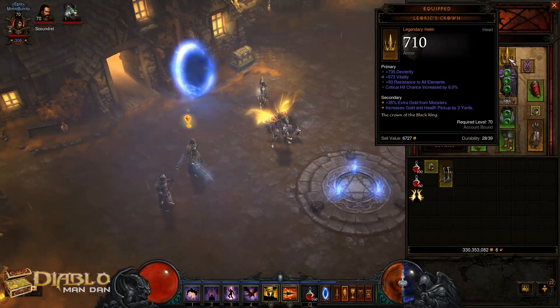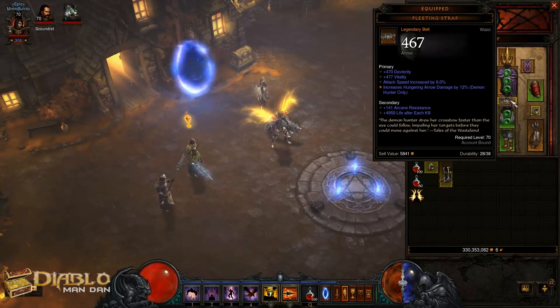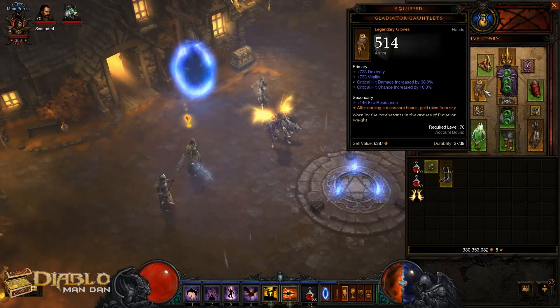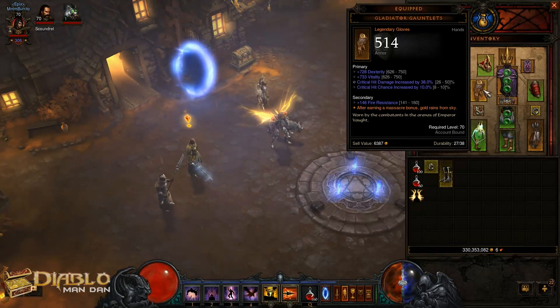My helm is level 70 — that I found. My belt is another level 70 piece I found. My gloves I actually found on my Barbarian, but this works out really well for my Demon Hunter here. The rolls on it are pretty good except for the crit hit damage — it's kind of low, but I can re-roll that to get it higher. Dex and Dexterity are well over 700, and 10% increased crit hit chance is pretty nice.